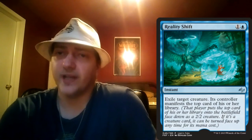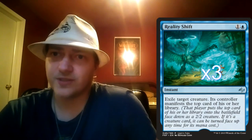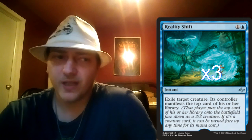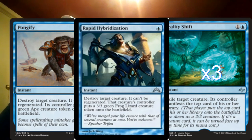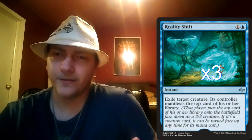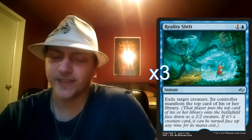After that we've got three copies of Reality Shift, because you just need removal sometimes. You could also use Pongify or Rapid Hybridization, but they only destroy the creature — they don't exile it — and they give the opponent a 2/2 instead. I felt like Reality Shift was just a better option for us, though it does cost one more mana, so I'll leave it up to you on what you'd like to use there.